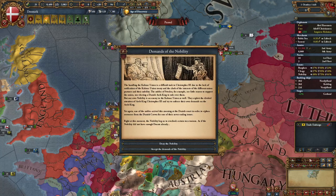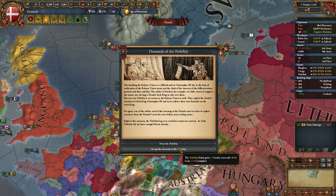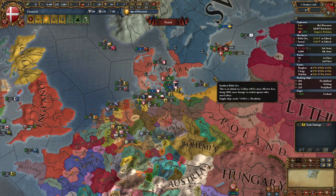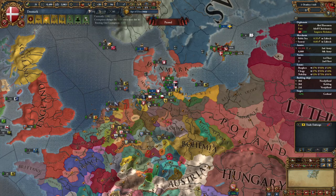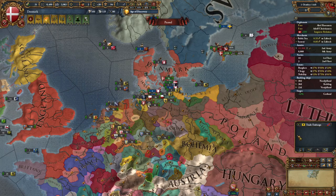Shortly after, one of the Nobility Demands five-year pulse events fires. As an example: you can either lose a lot of nobility loyalty but fight 14 rebel regiments, or gain corruption but keep some loyalty. These events pop up every five years. In this case, taking the corruption is preferable to fighting rebels, since manpower will be needed elsewhere.